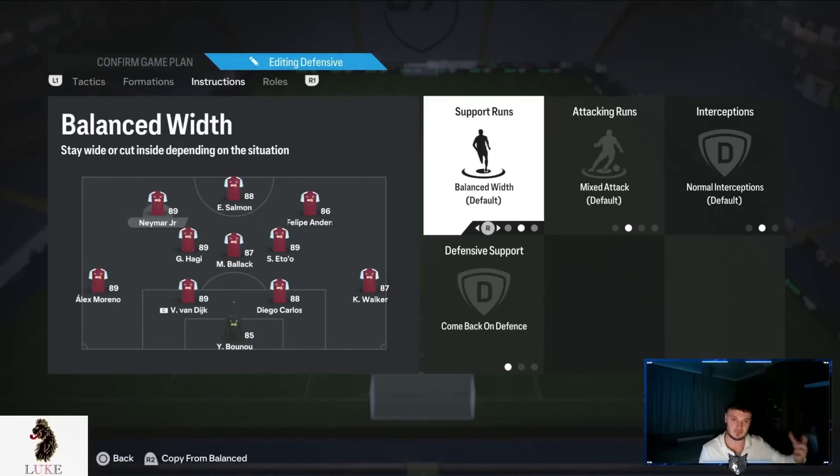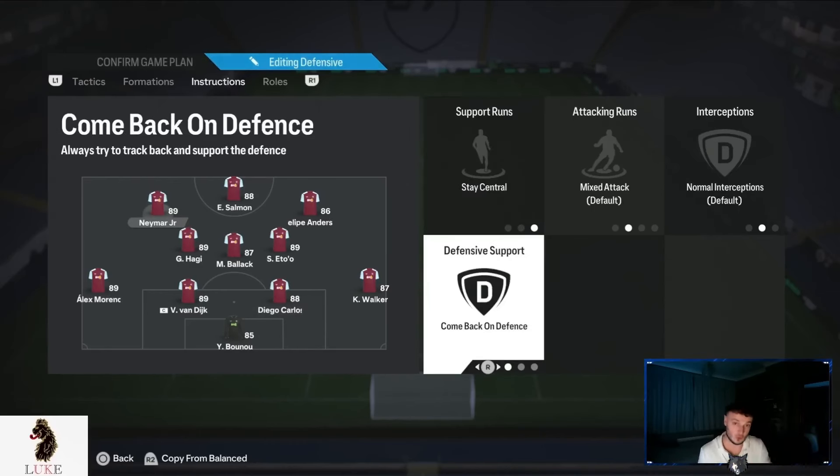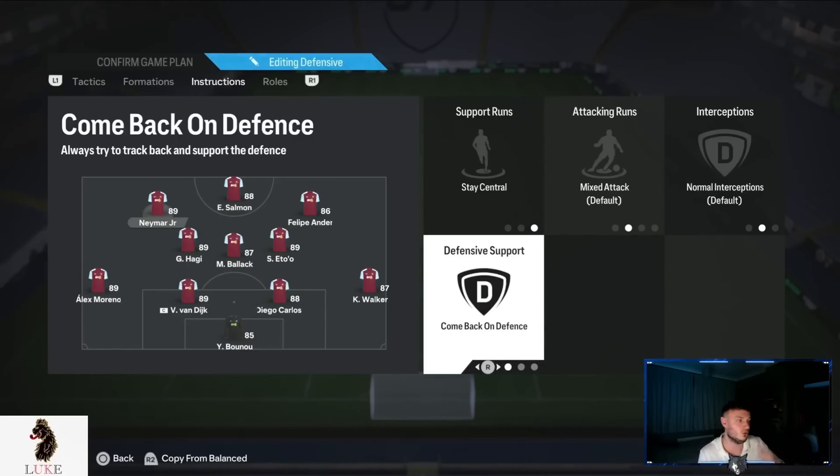My left centre-forward has one tweak: stay central, but also comeback on defence. The stay central is the same as the striker and right centre-forward — I want my front three in the central areas of the pitch. Comeback on defence is very important: when we don't have the ball, the left centre-forward tucks into the left midfield of a 4-4-2, making us really hard and defensively solid to break down. That's probably the key aspect of the 4-3-2-1.